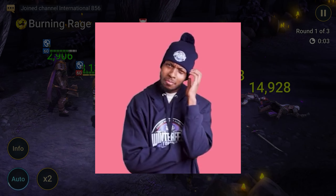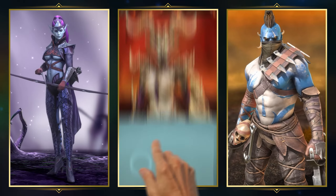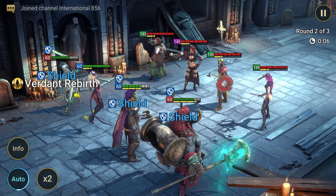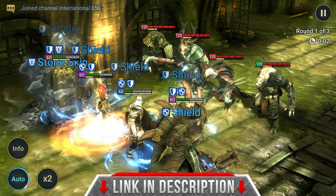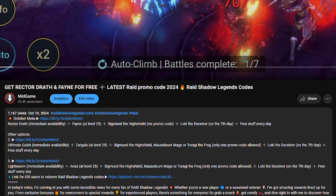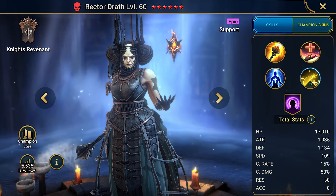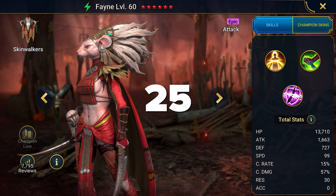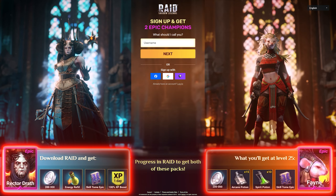If you're a newbie who stumbled upon this video and want to get great epics from the start, or if you're a seasoned veteran disappointed because you couldn't get enough powerful champions, open the description. There's a link at the top that will give you two champions just for creating an account. The first link gives you the new support epic Rector Drath and the Poisoner Fayne at level 25, plus a great set of resources.